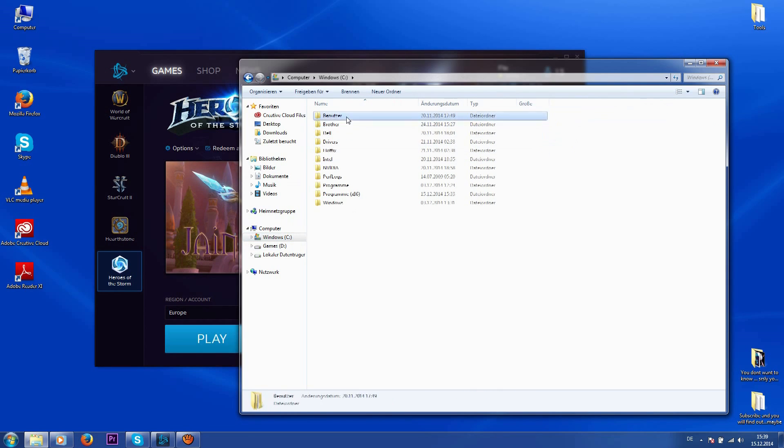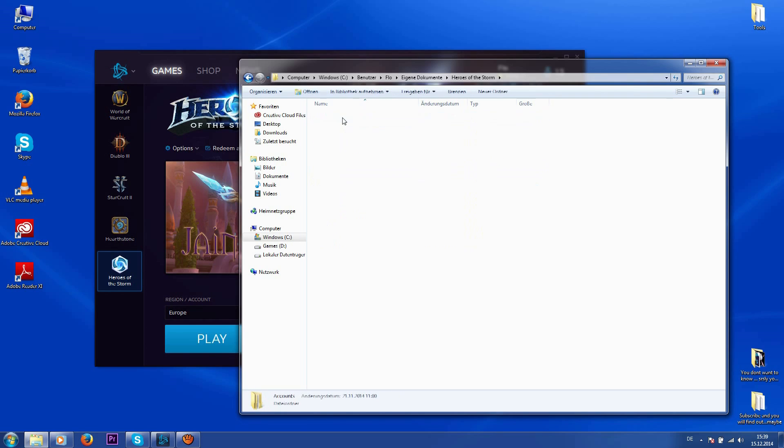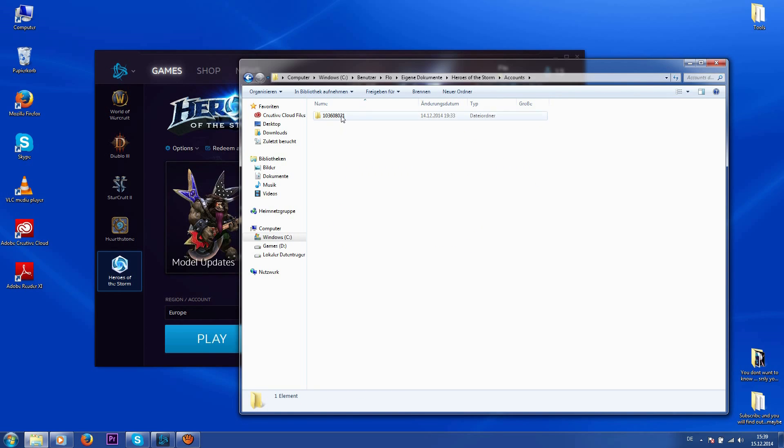You will have to go to C, Users, your username, Documents, Heroes of the Storm, and then Accounts. There should be a folder looking like this — there could be multiple if you logged in with multiple accounts. Figure out which is yours and open it. Then go to the folder named Hotkeys.